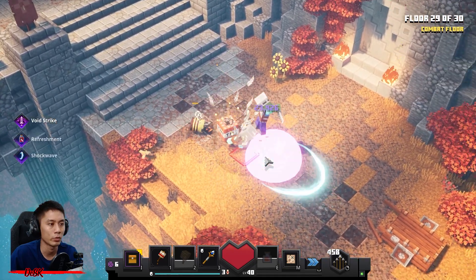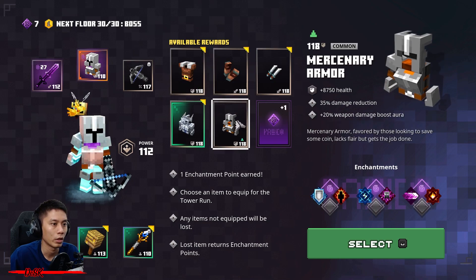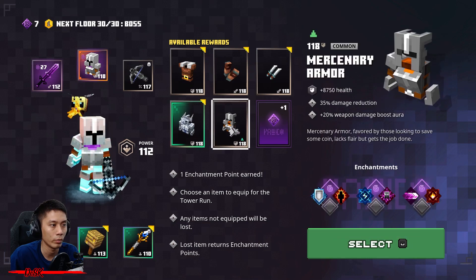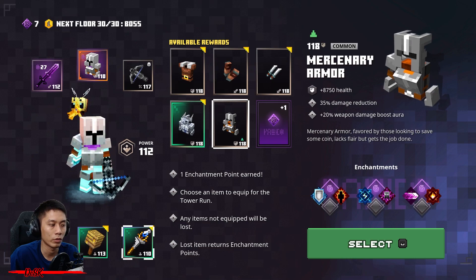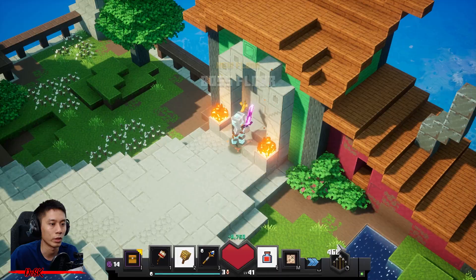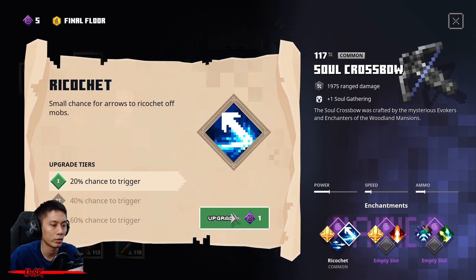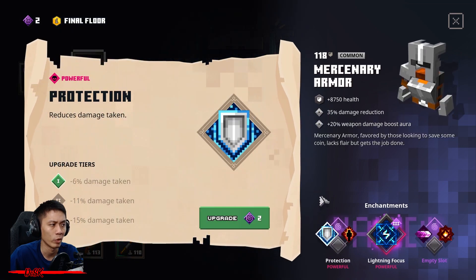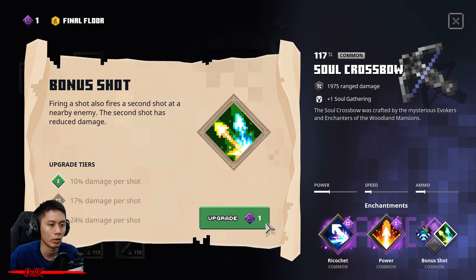We've reached Floor 30! I get this imaginary armor — it's time to say bye bye to your Renegade armor. Actually you can maintain the Renegade armor if you want. I'm going to change to the Machine armor because I want the lightning rod and the Lightning Focus enchantment, so my lightning rod can deal much higher damage. Learn Lightning Focus to the max — you have five points left. Learn Ricochet to Level 2; you won't be able to max it, that's okay. You have two points left — learn Protection, Bonus Shot, or Power, your choice.